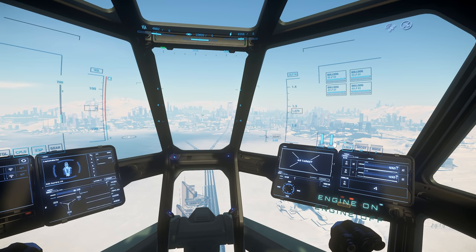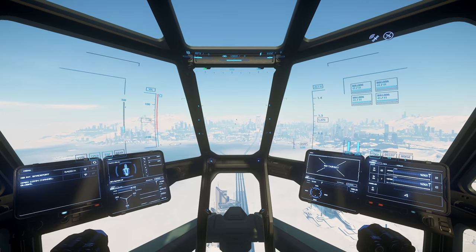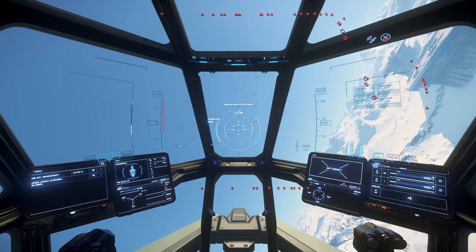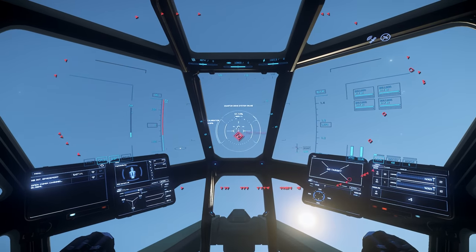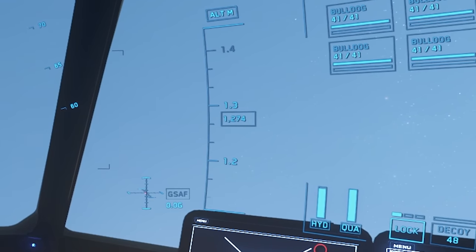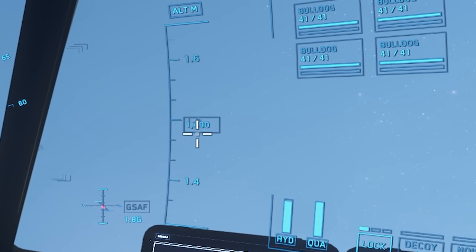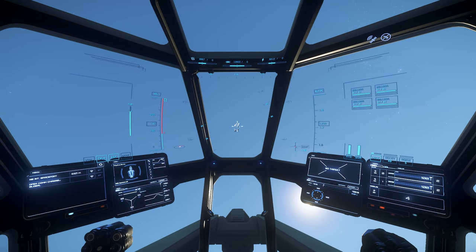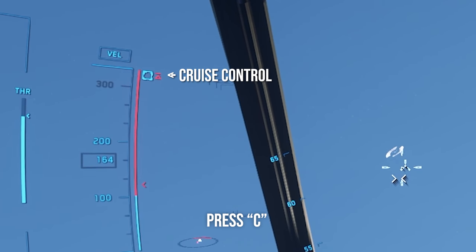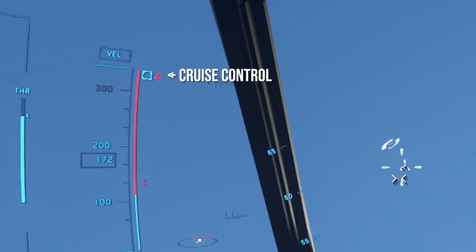We're going to do our first quantum jump. Press B to spool your quantum drive. Looking at Port Tressler, where we're heading, it says to exit atmosphere - you're not high enough. The minimum jump range on Microtech is about 11,000. Head to that altitude. While on your way there, in coupled mode you can press C for cruise control. Make sure to turn it off though - I can't tell you how many times people have forgotten to turn off cruise control. You will crash, you will die, and you will be sad.